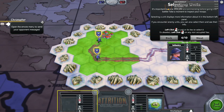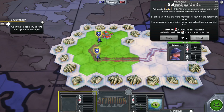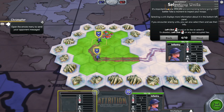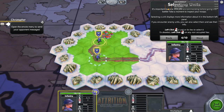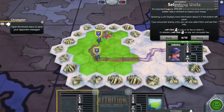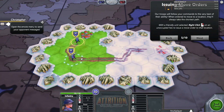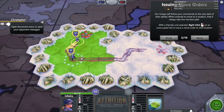Selecting units — it's important to know who you are commanding before going into battle. Take a moment to inspect your troops. Selecting a unit displays more information about it in the bottom left panel. If you encounter enemy units you can also select them and see their info. To deselect, left-click on any non-occupied hex. Now issuing move orders — our troops will follow your command; when ordered to move they'll always take the shortest path. Right-click on an unoccupied hex to issue a move order.